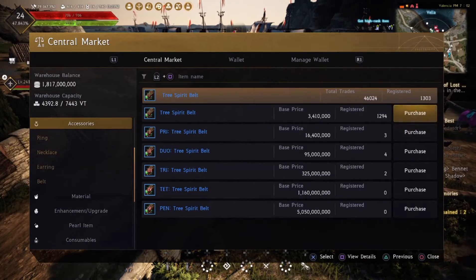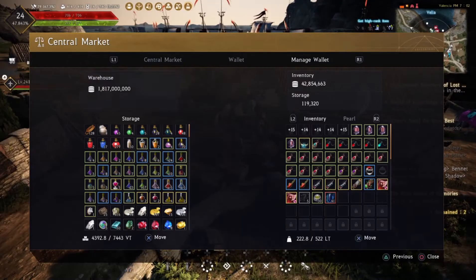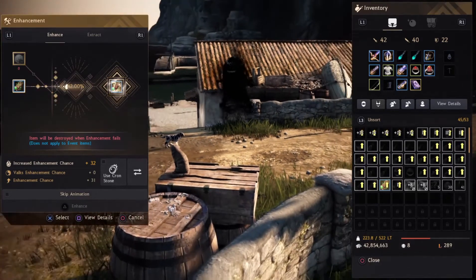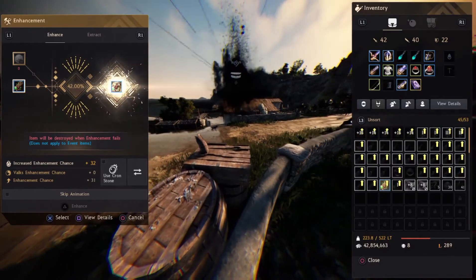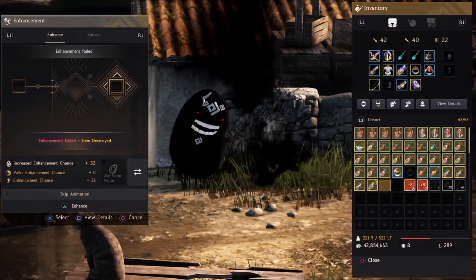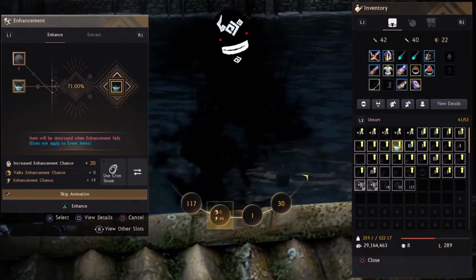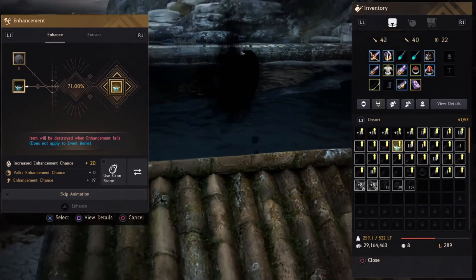Now I'm buying a tree spirit belt and I'm going to use this on my PRI tree spirit belt to go for DUO — and it blows up. So pretty much at the start of this I thought I had absolute shit luck and was thinking I should probably just quit and try again another day, but I'd already come too far in blowing everything up, so might as well go all the way.